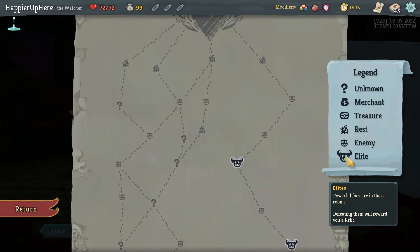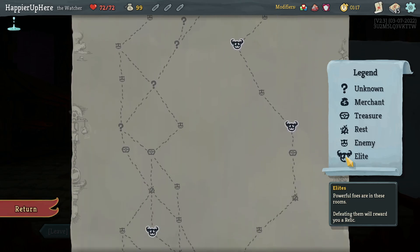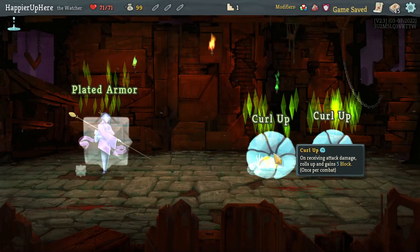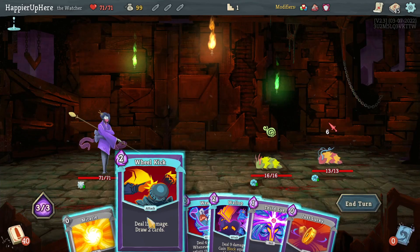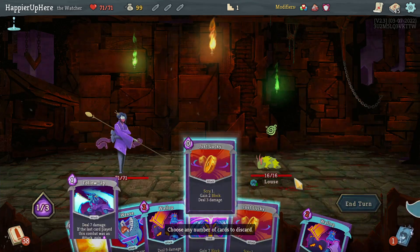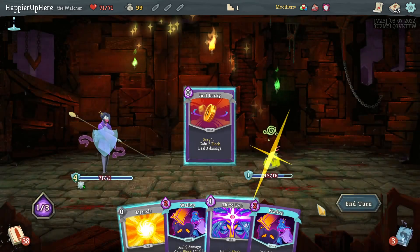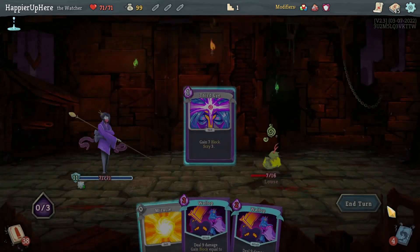Two paths - on the right I only get two question mark rooms, on the left up to seven question mark rooms. Let's maximize elites - I think I have a chance of perfecting, so I'll get 25 points for each perfected elite. Killing this guy with Wheel Kick then Just Luckies. I should have played the Weave first - if I do Third Eye... yeah, I thought I'd be able to kill but should have done Miracle and Wallop.